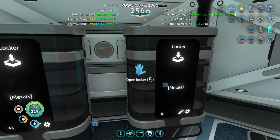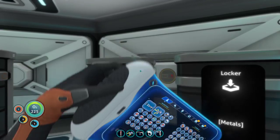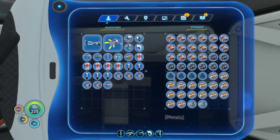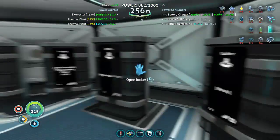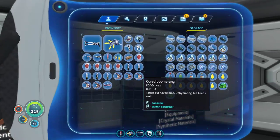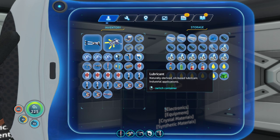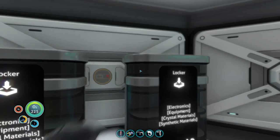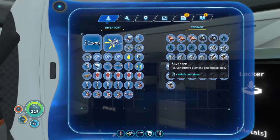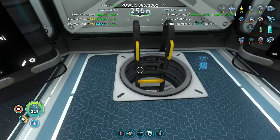Alright, where did my ingots junk go? Might be other synthetic materials. There they are. And lead — lead's back in metals. There we go.